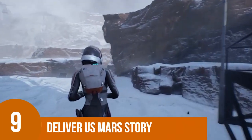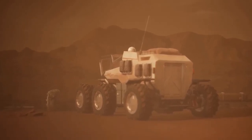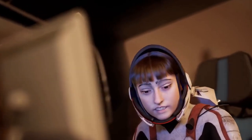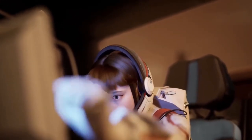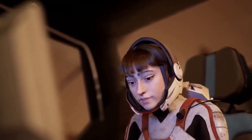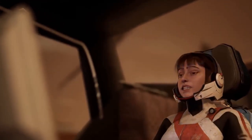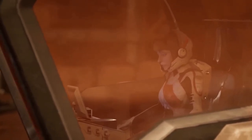Number 9: Deliver Us Mars Story. The overarching story revolves around the conflict between colonists with aspirations to establish a new life on Mars, known as Outward, and those who remain on Earth trying to save their home. The colonists' journey to settle on Mars proves to be challenging, leading to a host of difficulties in their survival on this harsh new world. Players will follow the protagonist, Kathy Johansson, a young astronaut who arrives on Mars and uncovers the struggles faced by Albert's colony through their journey.